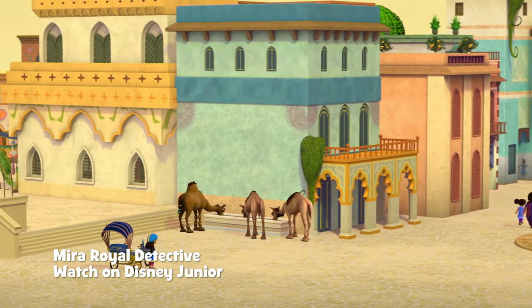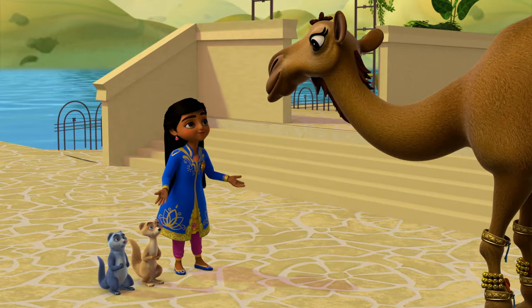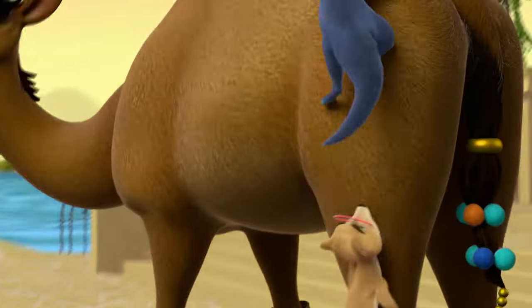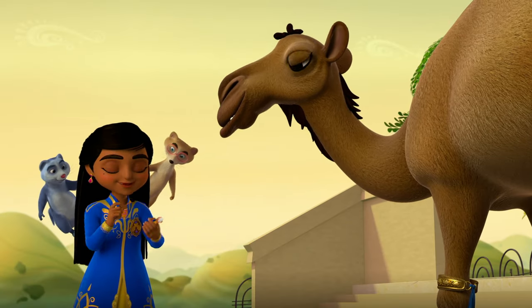Look, there's Tinku and two of his camel friends. Hi, Tinku. Have you seen Detective Gupta? It looks like there's something tied to your hump, Tinku. We'll get it for you, Mira. Thanks, guys. Let me clean this off.